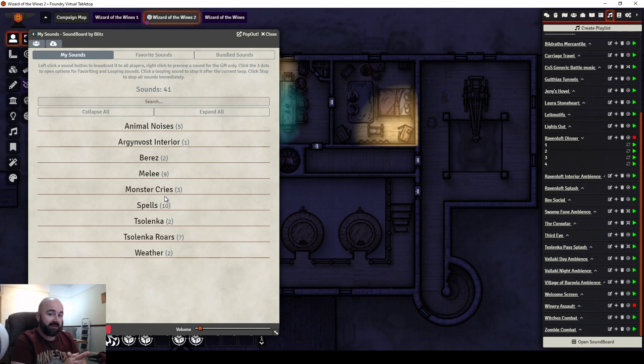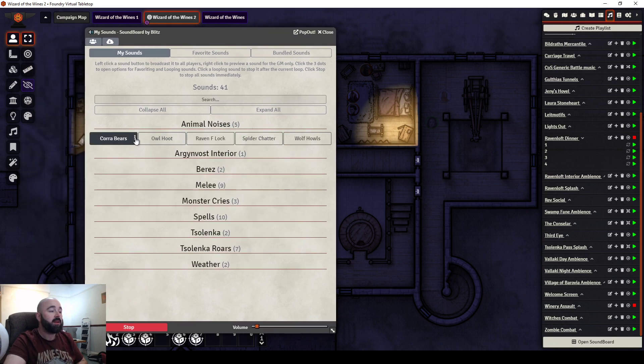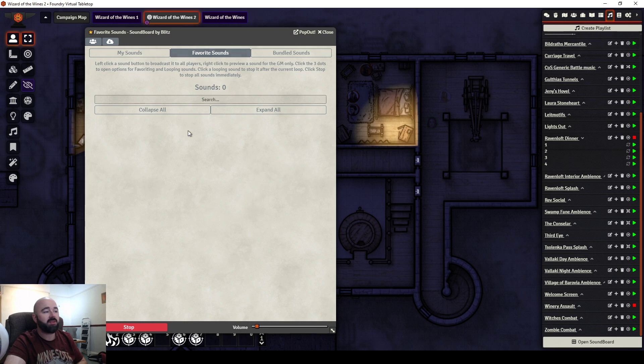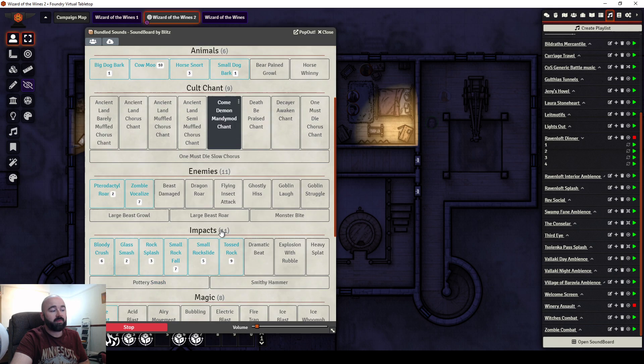I've hardly started using this yet and don't have much in here, but I have so many plans to fill it out. You've got options — you can set a sound to repeat, repeat for a certain amount of time, or mark it as a favourite. So if you have particular spells always being used, you can go to your favourite sounds and they'll be shown there. There are also bundled sounds already set up in the module.